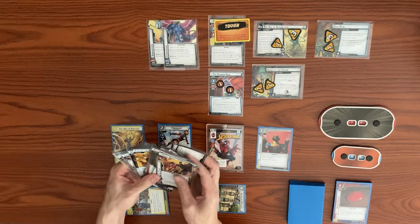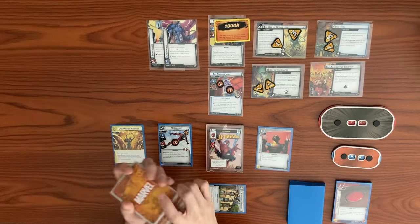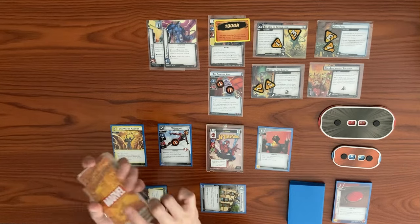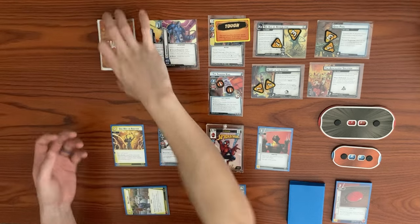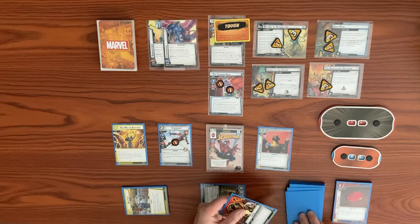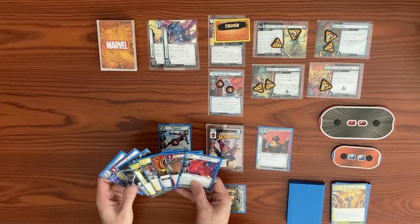We find the Apocalypse Solution side scheme, which comes in with 3 threat. When defeated, it discards the top X cards of the encounter deck where X equals its point value of 10. It has a crisis icon, so we cannot remove threat from the main scheme while it's in play. We then draw 3 cards from One Way or Another: one, two, three — including Moon Girl, but we can only play her in Alter Ego since we need the Genius trait.